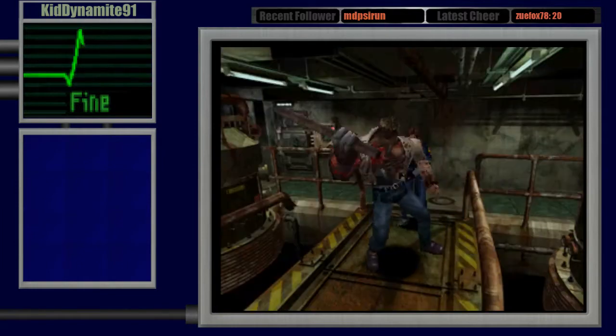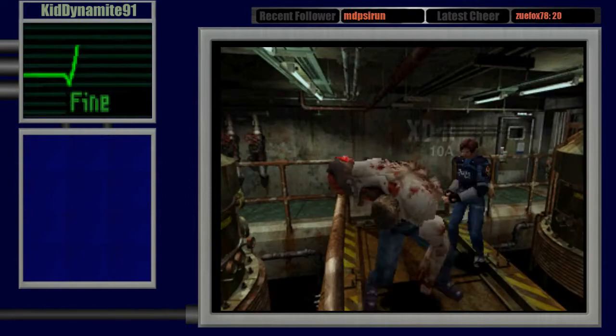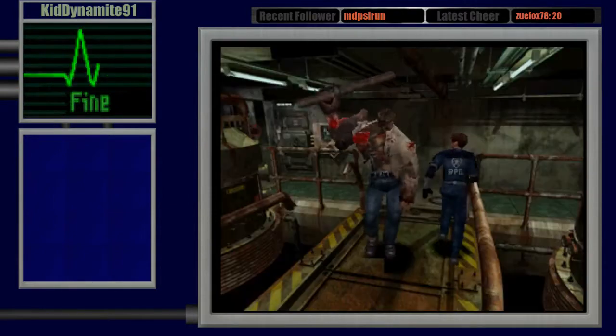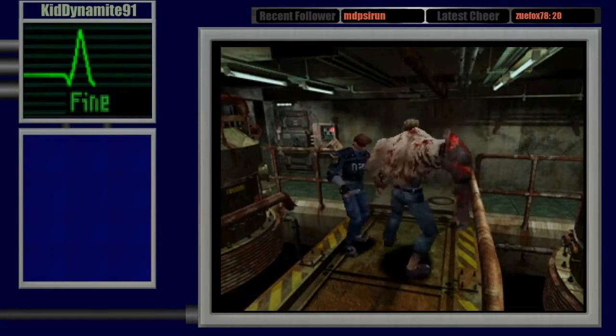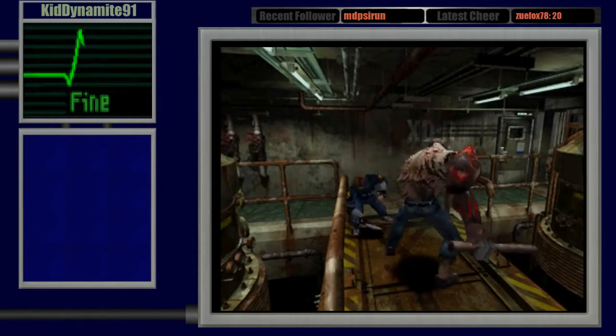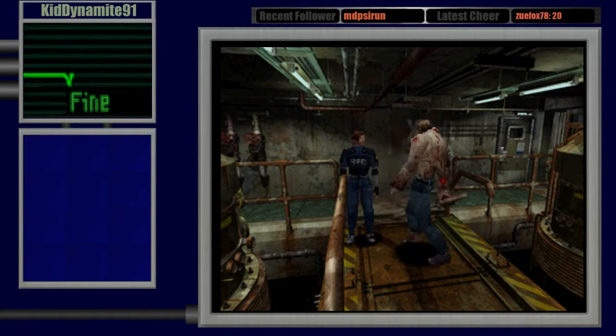Immediately you're going to want to run towards the arm that doesn't have the weapon and circle around him. You always want to stay about 45 degrees behind him. One big issue is you want to make sure you have that gap to run.